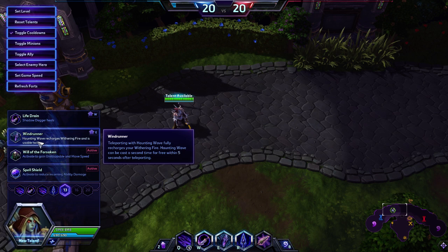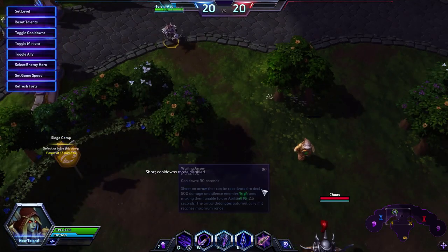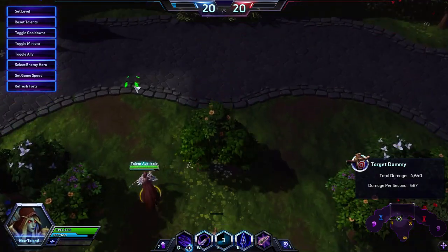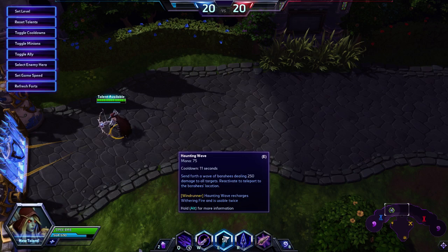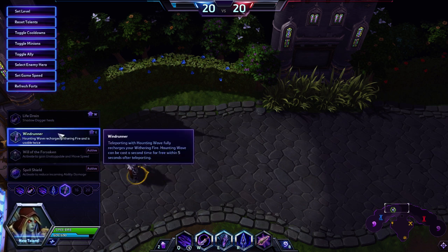Windrunner is the standard option at level 13. Teleporting with Haunting Wave fully recharges Withering Fire and allows Haunting Wave to be cast a second time — basically 10 free Withering Fire charges and an extra Haunting Wave charge to burst a target. However, I personally don't like using Haunting Wave into a fight — I prefer using it only as utility and to escape sticky situations. If you use it to go in, you won't have it when you need it to get out.